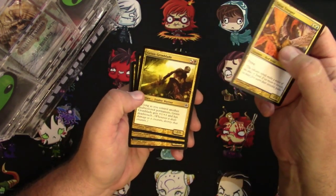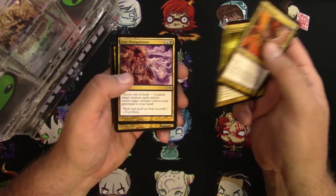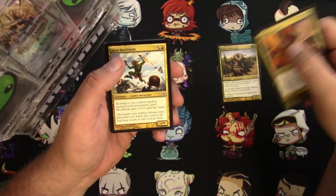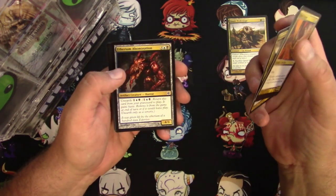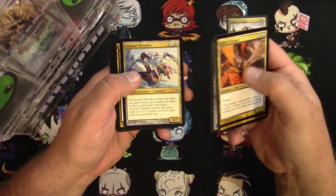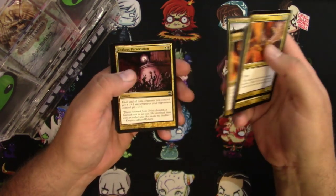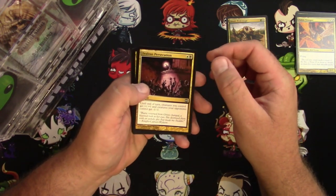I'm probably not gonna break even, but I'm gonna have fun looking at Grixis Grimblades, Soul Manipulation, and Kasali Pride Mage — that's a card we'll scan as well. A lot of multicolor stuff in this set, which I was not playing during this time, so these are all cards that I look on with wonder because I never got to play with them.